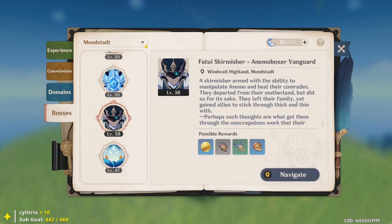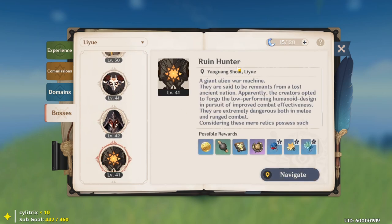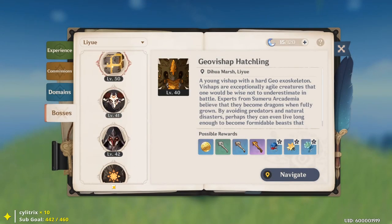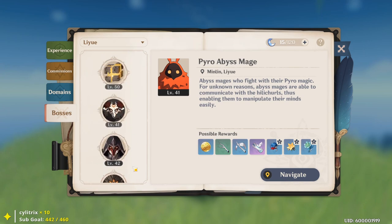In the top left you can change regions — Mondstadt, Liyue. Right there you've got the Fatui agents, the Ruin Hunters, and the Geo Bishop hatchlings that you need for fragile bones. You can just switch between the two regions, and you've also got the Pyro Abyss Mage there as well.